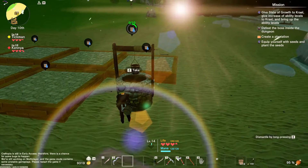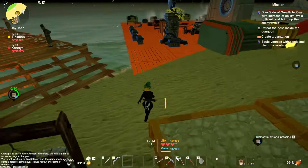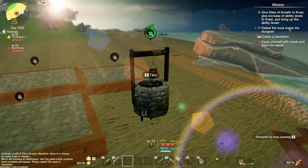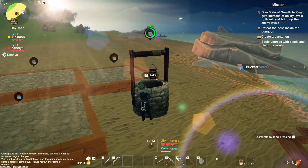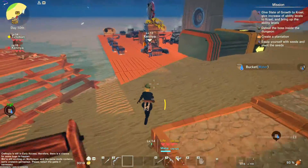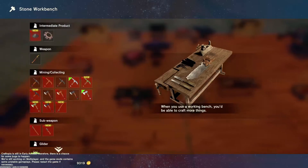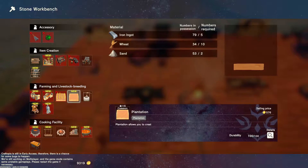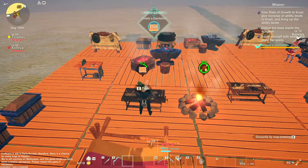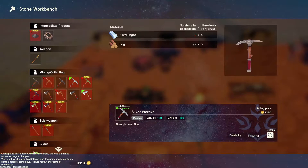If you use the well, it gives you ten water at a time — when it works. Well, it worked once for me. All right, I'm making titanium ingots. Nice. I'm making a plantation and a sprinkler.